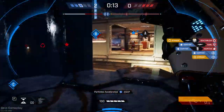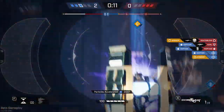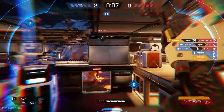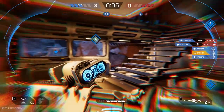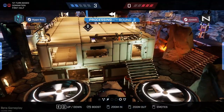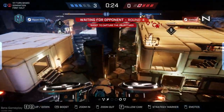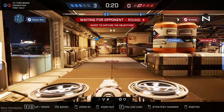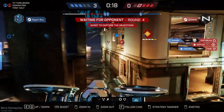Striker is obviously very good against operatives as he can one-hit kill all of them if you get them in the head. But he also does a surprising amount of damage to the objectives as well, so don't be afraid to use him on objectives as well as killing operatives. With my Striker, I waste a little bit of time going from C to A, but I do damage each objective on the way.